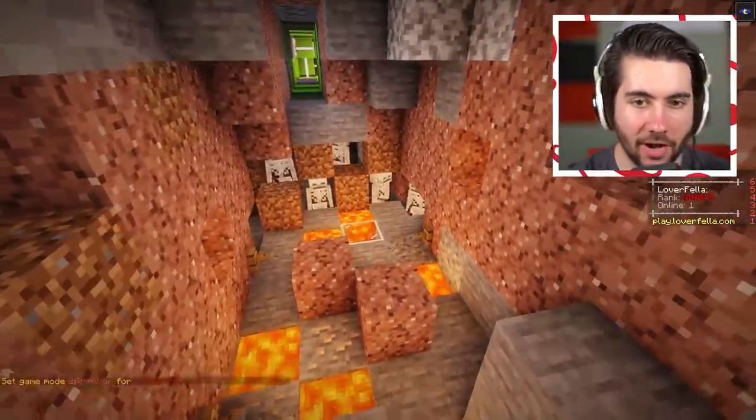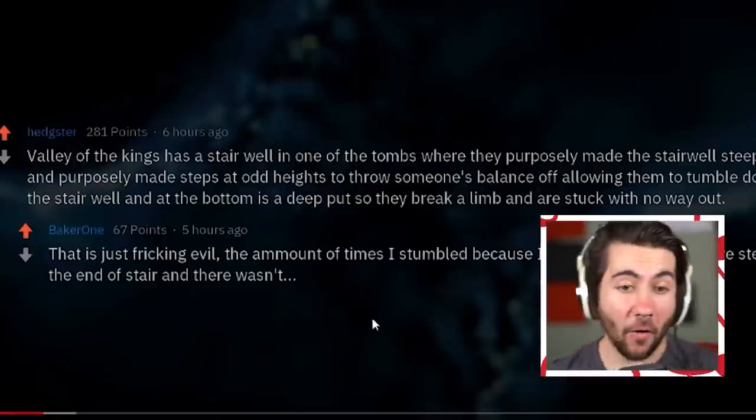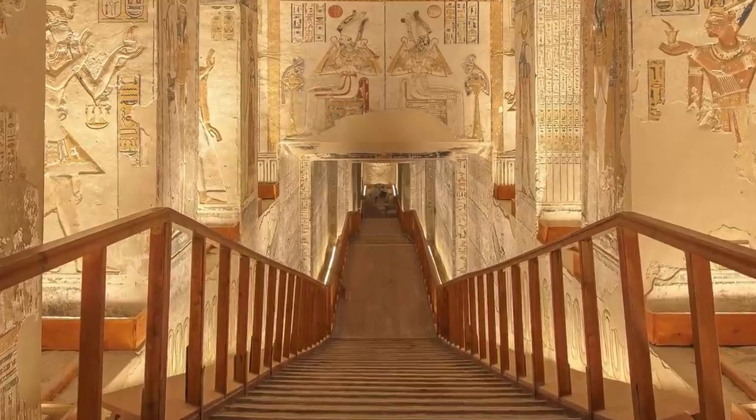I'm going to be honest with you - we've got three incredible traps right now, but this isn't it. We're going to do a lot more to make this thing crazy. Look at this - this is a Reddit post about something called the Valley of Kings. It's got a staircase where the steps are different heights. This is so that you accidentally step wrong and fall down to your death while walking down.